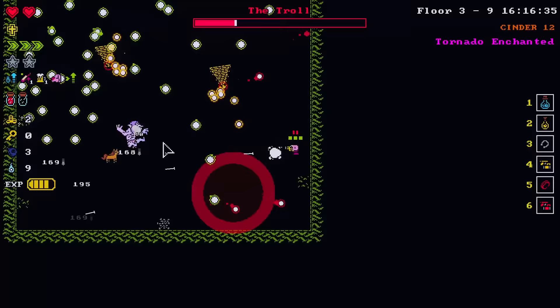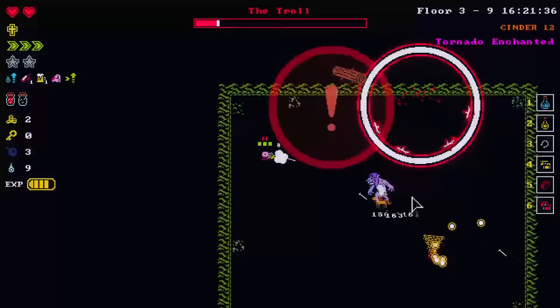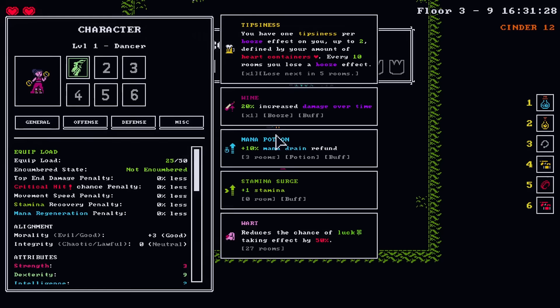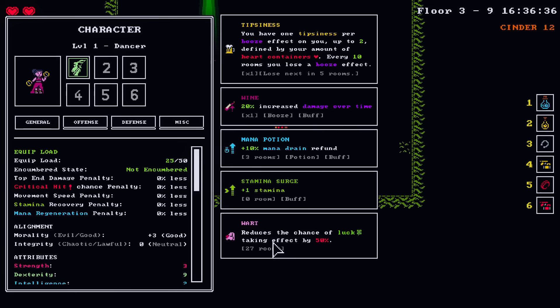So many bullets on screen. There's one or two bullets — the bullets can't hurt you, they don't hit you. Also, I didn't really televise this, but when I kissed that frog I got that thing, but I also got wart, which just reduces the chance of luck taking effect by 50% for 27 rooms.